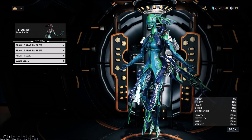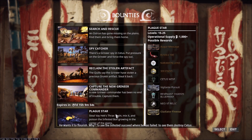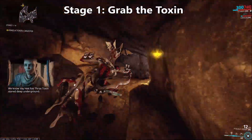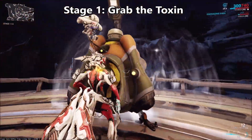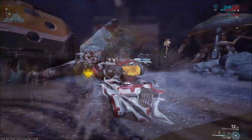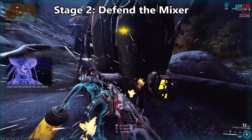Now let's take a look at the event itself. You can pick up the event by talking to Konzu and choosing Plague Star in the mission menu. There are four different stages. First, you need to pick up the Toxin, which is located in a random cave around the Plains of Eidolon. This is random but seems to be on some sort of rotation, so if you're going to one cave, chances are it'll be there for a few bounties in a row. Once it's retrieved, you need to take it to a Mixer, which once installed is basically just a defense.